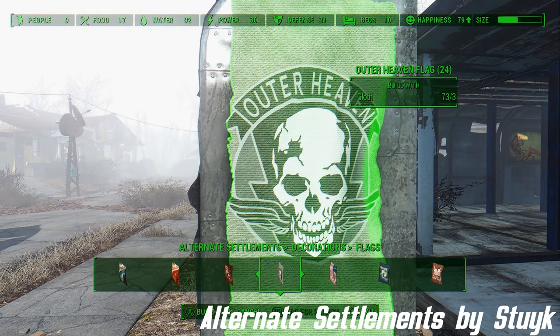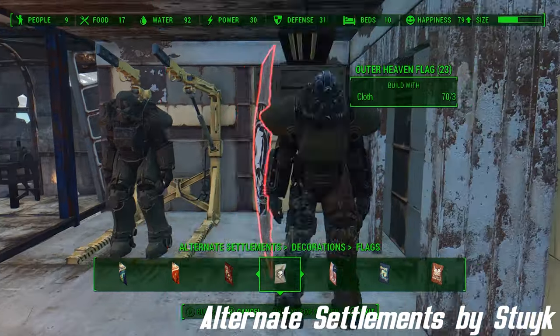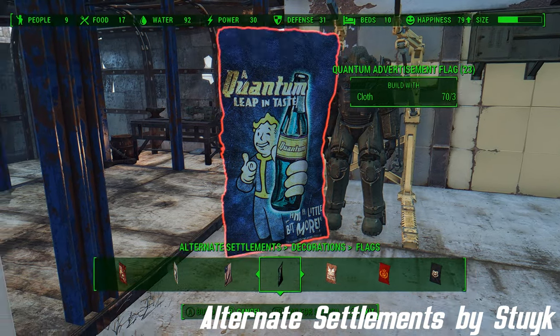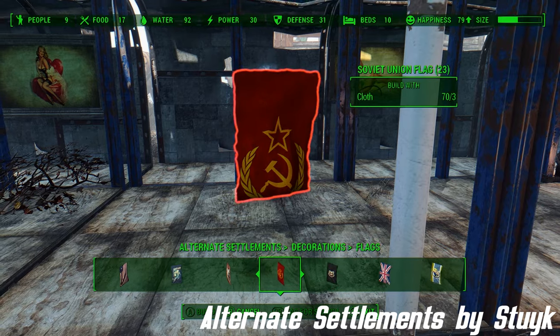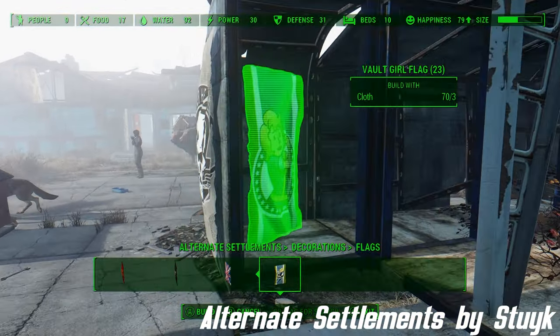This mod is Alternate Settlements, version 0.8 — the one I'm currently using, I think, is 0.6. For best results, build in the following order: floors, walls, wall frame, second story, rugs, wallpapers. I think it's best to follow what this mod author has to say.